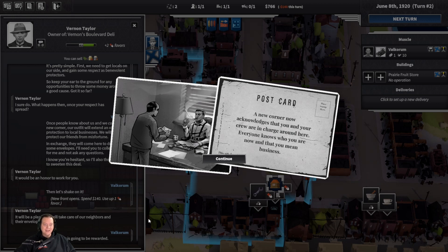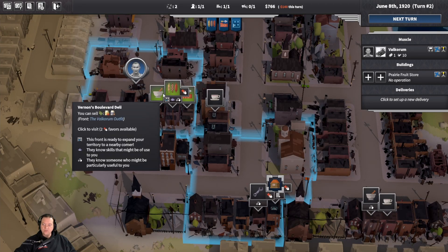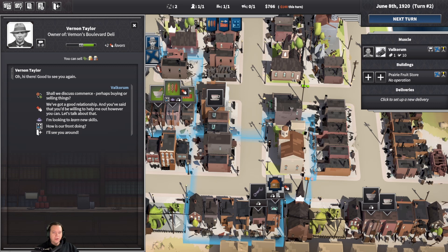But you need to now get this front working for you and that means expansion. Each front can only expand into an adjacent corner that is connected by a street, so that means a maximum of four corners — or as you can see in this instance, three corners: one, two, and three. When you're ready to expand, keep in mind that each expansion to a new corner requires a monthly upkeep cost.